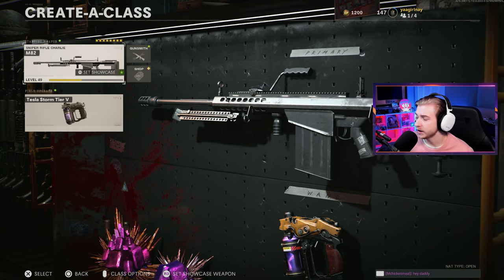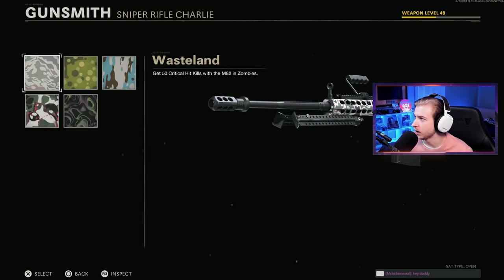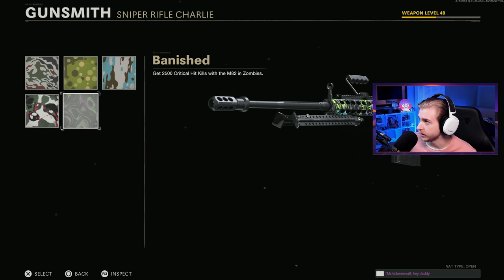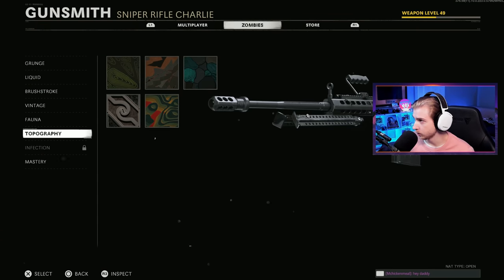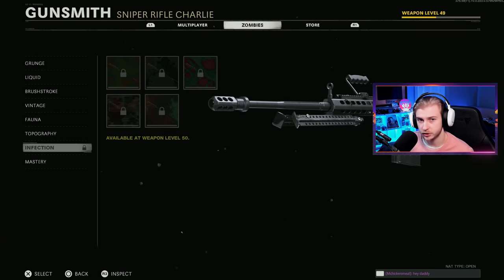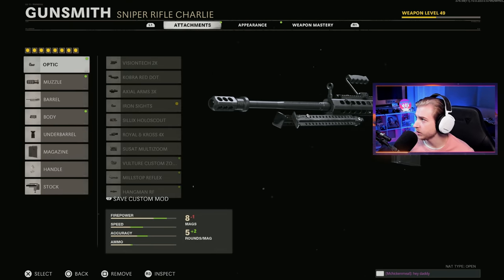As you can see right here, my M82 is only level 49. But if we go over to my camos, I was trying to level it up earlier and get a little ahead of my crits, but I might have gotten a little ahead of myself and we are completely done with crits. We're done with Grunge, Brushstroke, Vintage, Fauna, Topo, but we don't have Infection unlocked yet. So we really only need to get our Infection Camo done, but we still need to level up. So this one might be a little shorter.